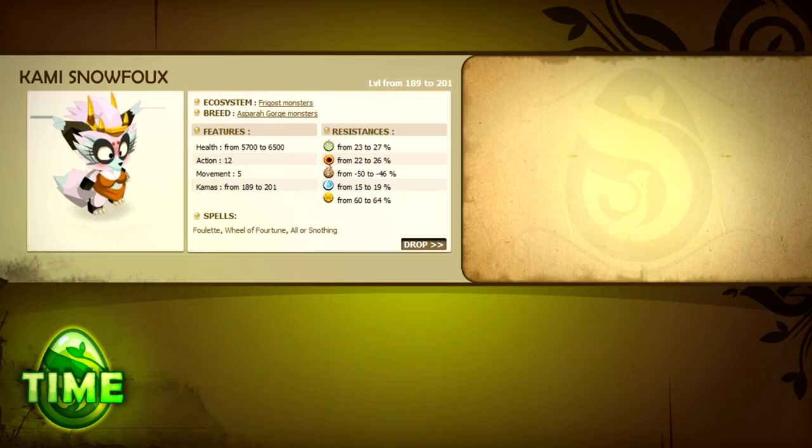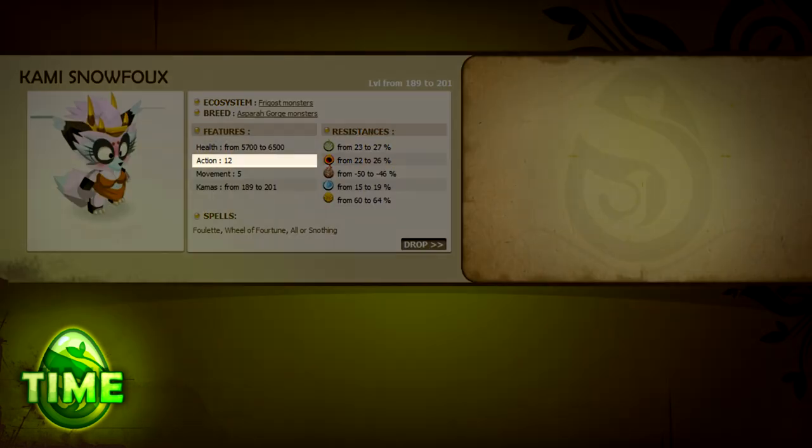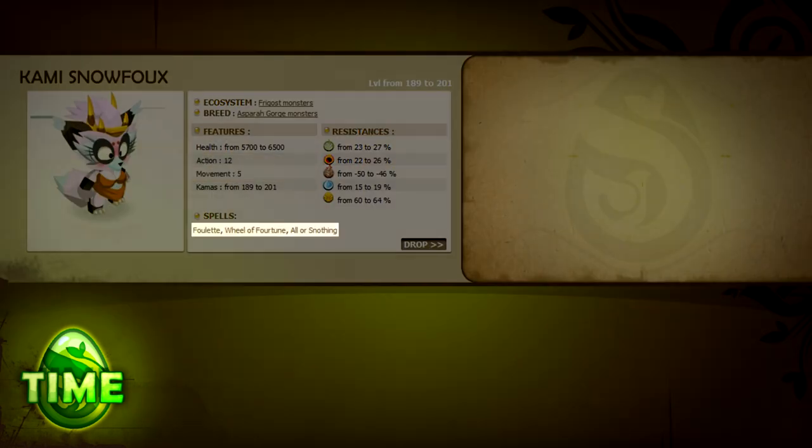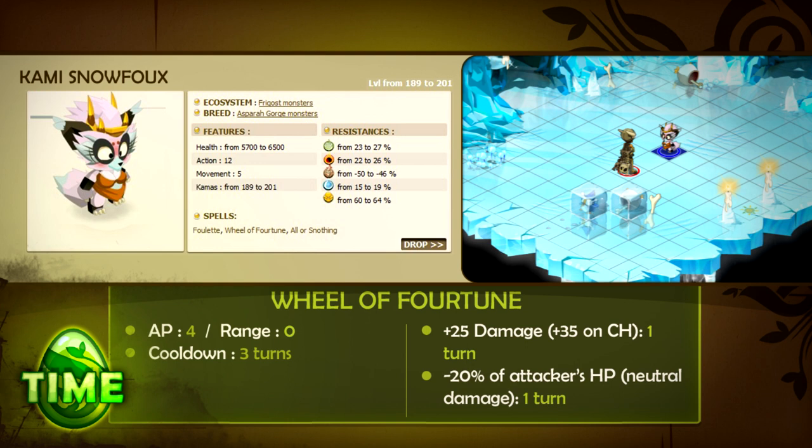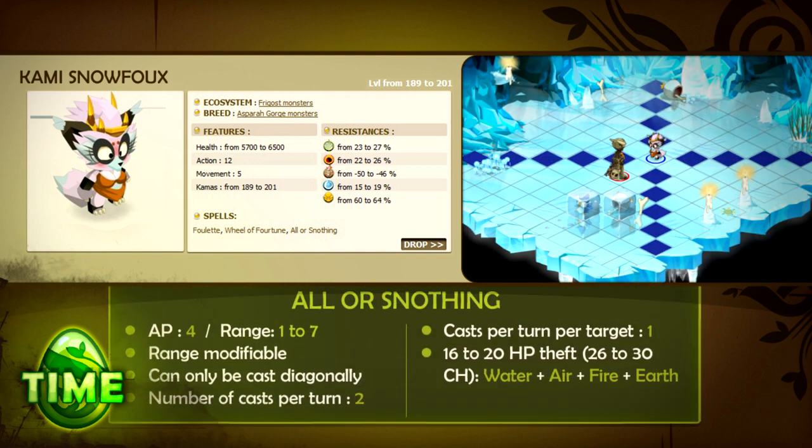The Kami Snowfox is weak to earth and neutral resistant. It has 12 AP, 5 MP, and 3 spells. Fulet increases a random characteristic — strength, chance, agility, or intelligence — by between 500 to 700 for everyone, allies and enemies, for 2 turns. Wheel of Fortune buffs the caster's damage by either 25 or 35, but at the cost of 20% of the caster's life. All or Snuffing steals hit points in four different types of damage — water, air, fire, and earth — simultaneously.